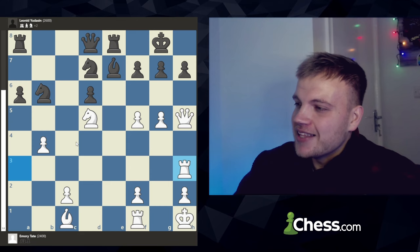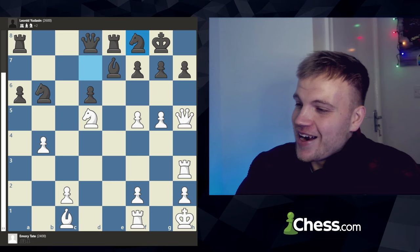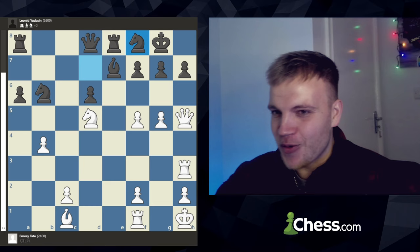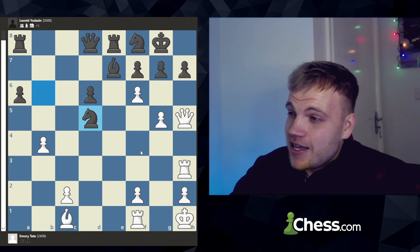Emery plays rook to h3 — a very spectacular move, obviously threatening checkmate. Leonid can go back to f8 and defend with the knight, covering the h7 square. But here is where it gets so spicy that I absolutely adore this position. When I was reviewing it, my mind was blown — there's so much to do here. Obviously f6 gets played — this is a pretty no-brainer move, everyone would find it — but it's the response to f6 that determines the rest of the game. Knight takes d5 gets played by Leonid.